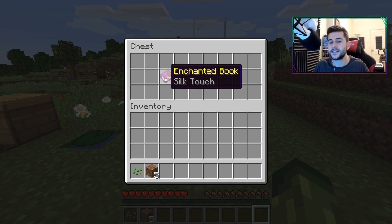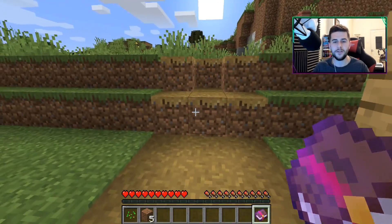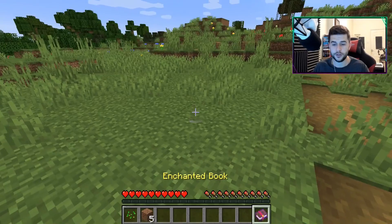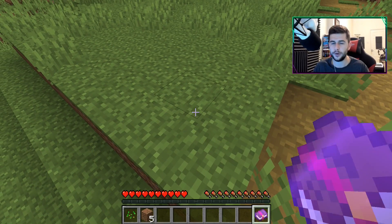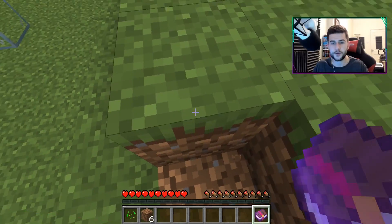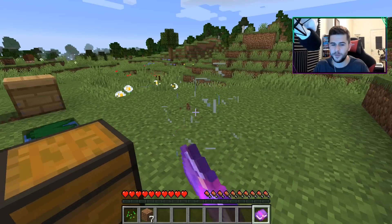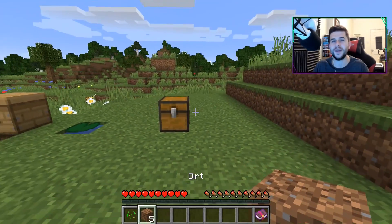There's also been a fix with the enchanted silk touch book. This was a little bit of a cheat you could do on Minecraft Java — as long as you were holding the silk touch book in 1.14.4, if you silk touched a grass block or any kind of block you would actually be able to silk touch it, same with glass. They took that away from us — you can no longer do that.